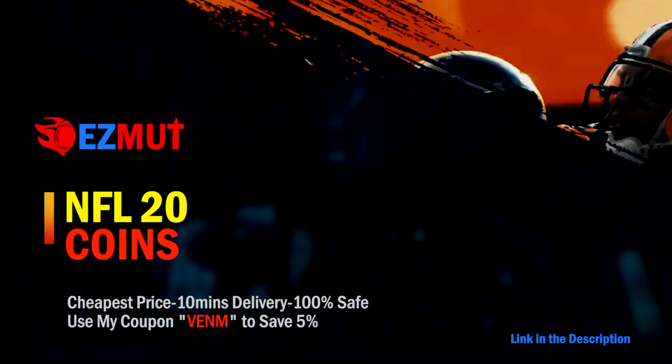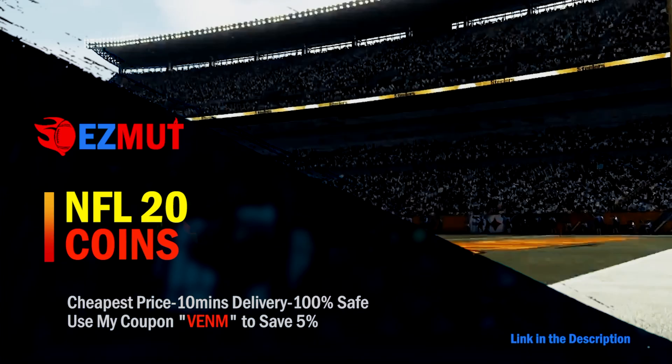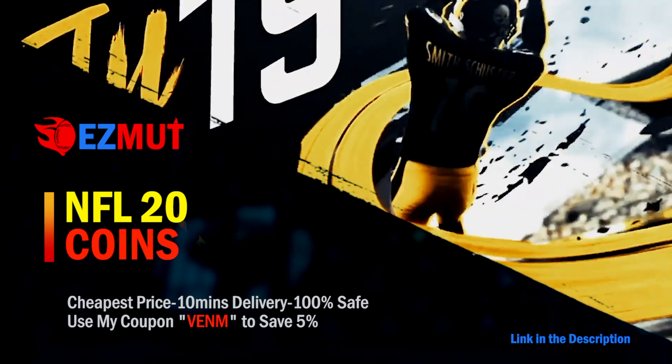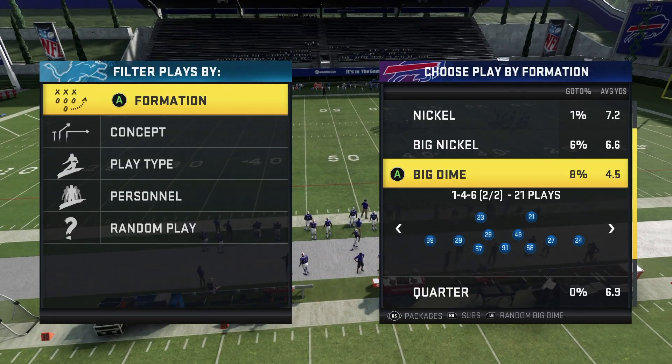For the fastest and cheapest Madden 20 Ultimate Team coins, make sure you guys go check out my sponsor easymutt.com — use code Venom at checkout for five percent off. Yo, what's up everybody, Son of Fire here back in the video.